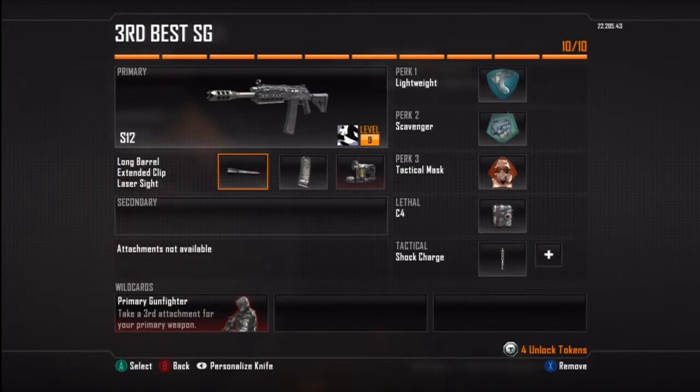Extended clip — this is a semi-automatic shotgun, so you need the option of being able to keep firing without having to reload super fast. Say you have six shots in this gun without it; now you have eight or nine, and that's always better. Laser sight doesn't really help me in the sense that I can see a laser pointing out of the wall, but it does help with accuracy in the stats.